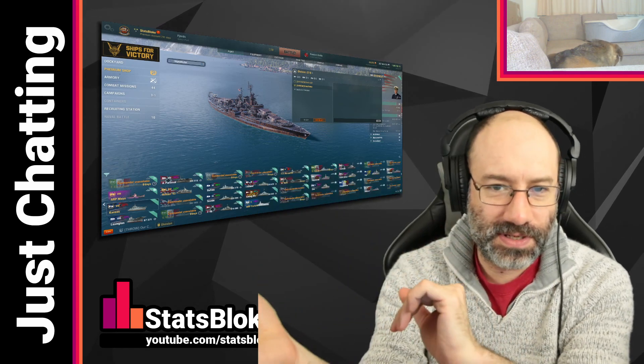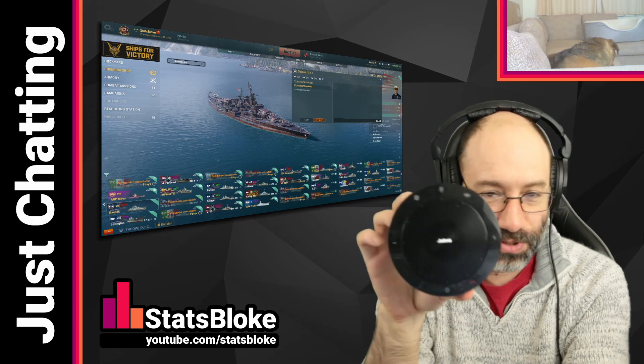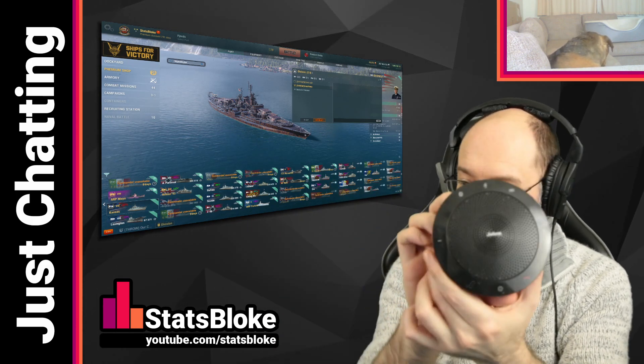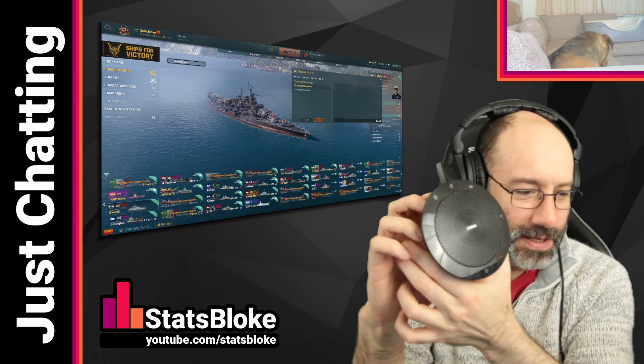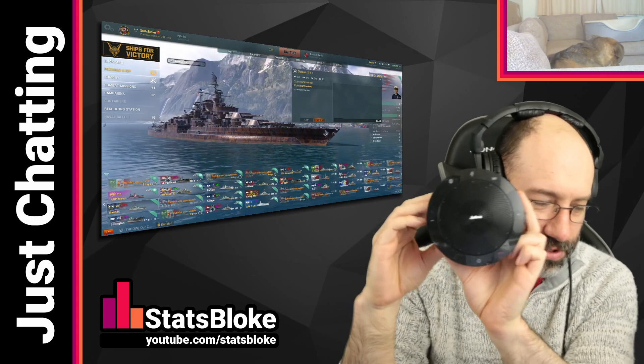Dispersion ellipses are ellipses. They're not circles, but let's just ignore that fact for a second and just pretend it's a circle, like physicists do. In physics, everything's a sphere. So in the game, everything's a circle.